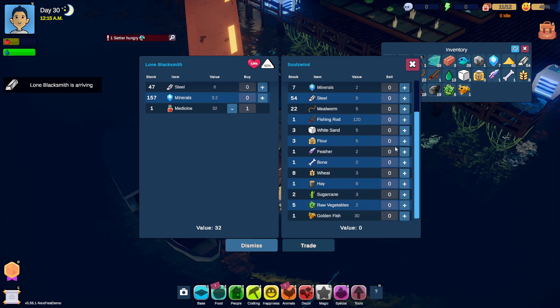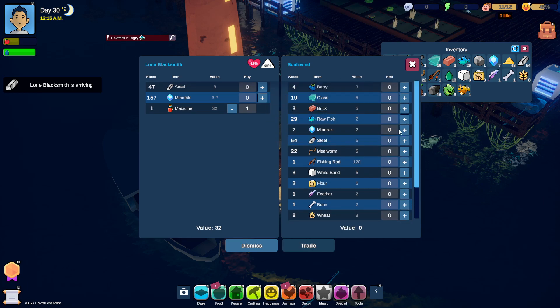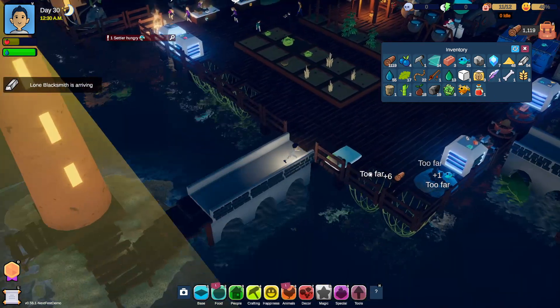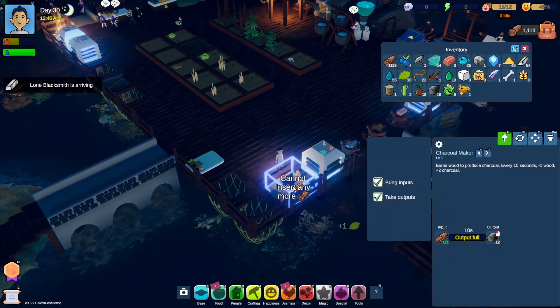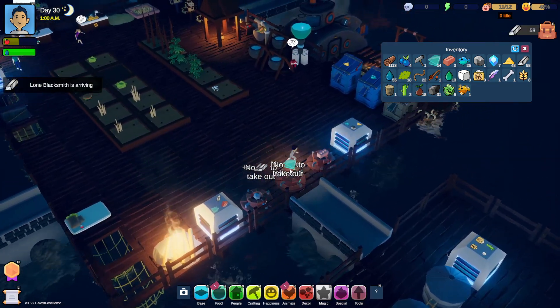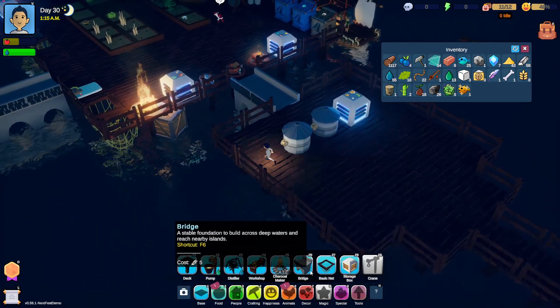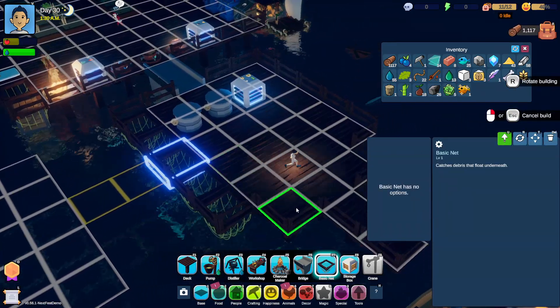We're gonna sell you... What do we want to sell to you? Probably raw fish and some glass. Trade, yes. Now we got quite a bit of raw fish. So that's something nice. More bricks please. And I think I want to add more nets here. Just because.